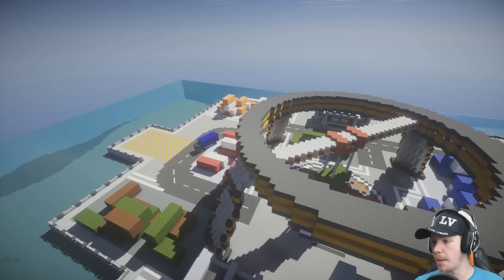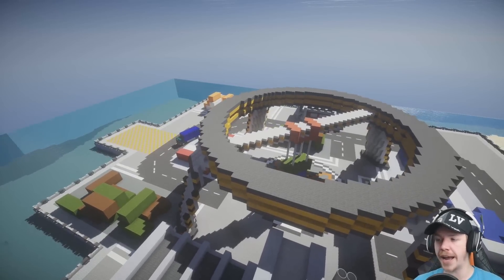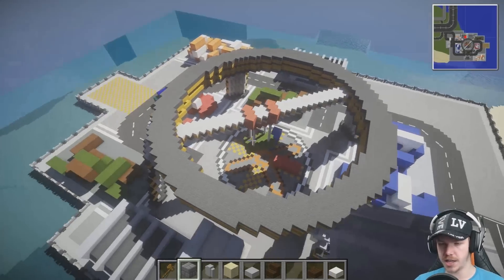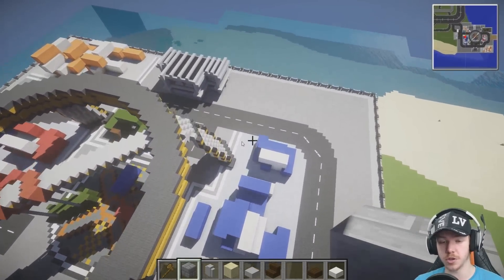So I googled port crane, a load of different ones come up, and I found a really nice blue one. It's a crane shape but it's got some interesting sort of angles to it that I want to try and replicate. We're going to build it just there. And then there's a load of sort of detail-y parts, small little touches that I want to do around the place.